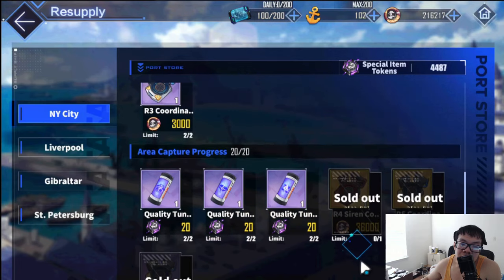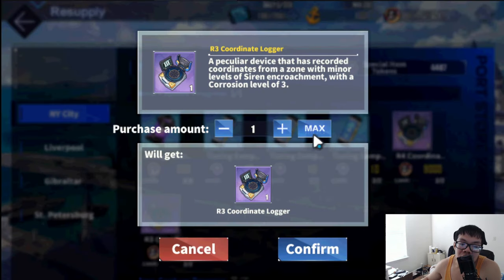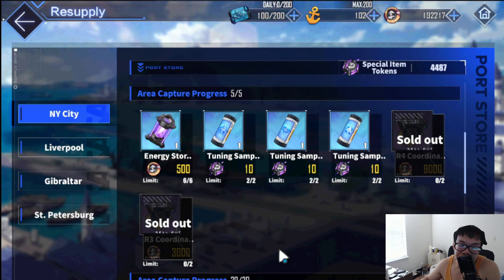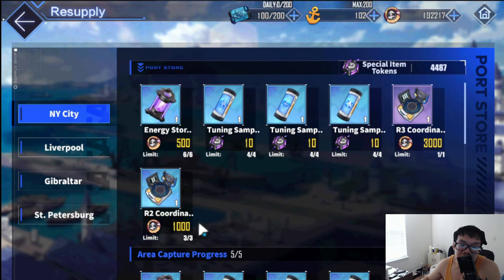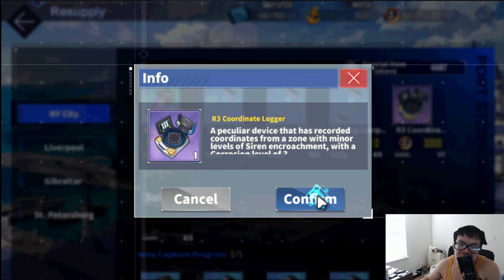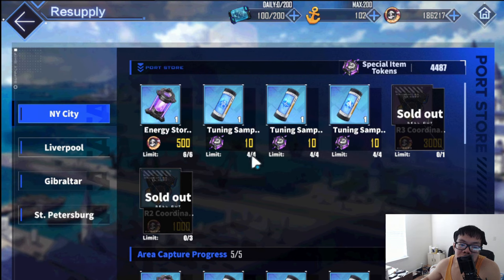For tier two and three it's debatable — they don't give high odds of gold plates, but there's still that off chance you could get one. I personally just grab them. I grab tier threes even though the rates are very abysmal, and tier twos similarly. But if you guys want to skip those, it's not a big deal — you can definitely skip them.